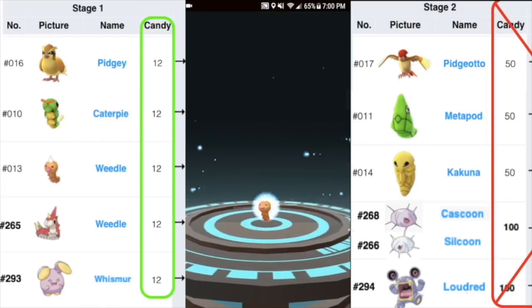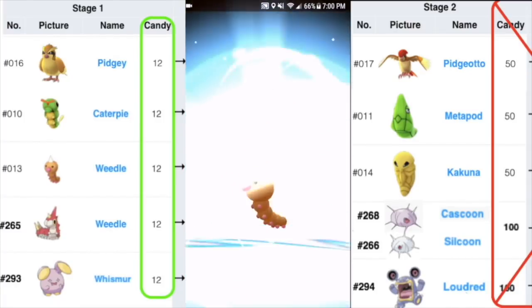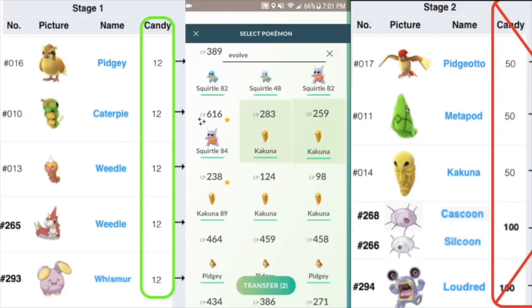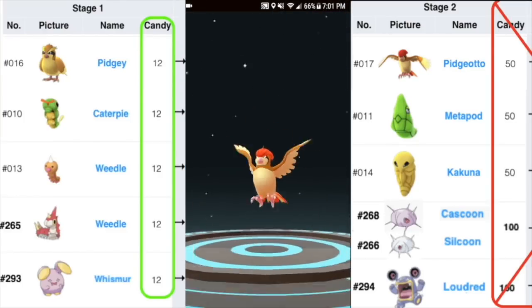This next tip is optional: use Pinap berries to help get more candy for Pokemon you want to evolve. For example, giving a Pinap berry to a Pidgey and catching it in the wild gives you six candies instead of three. This is great when you're trying to boost XP, though you may want to save most Pinaps for community days.